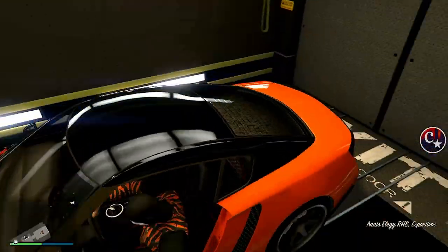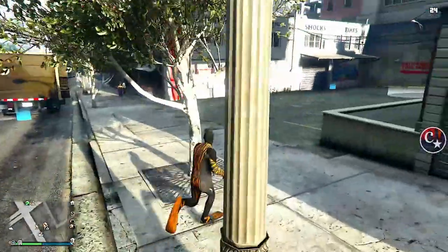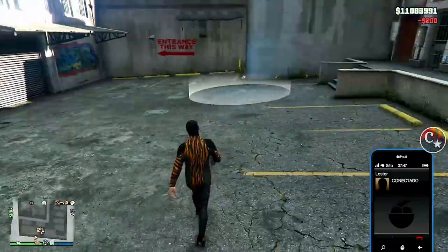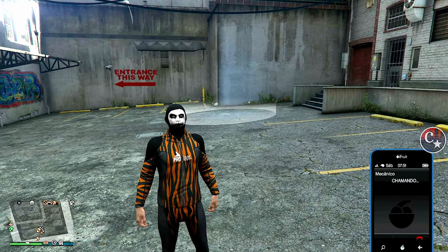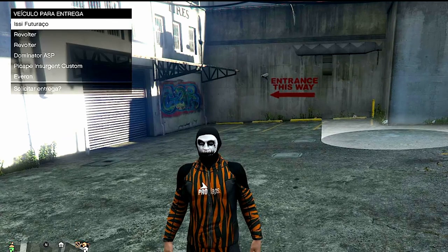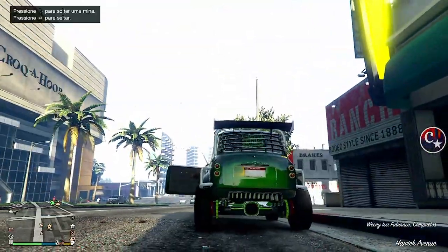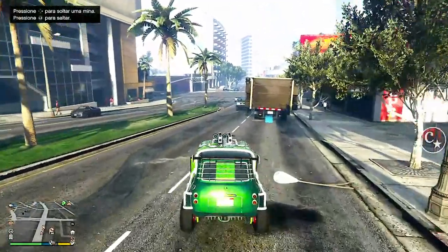Deixem completamente cheia e o nosso carro que a gente vai duplicar tem que estar em uma outra garagem. Vou entrar dentro do meu caminhão e vou retirar uma Elegy — um veículo que a gente vai estar perdendo. A placa desta Elegy vai passar para aquele veículo que a gente vai duplicar. Vamos explodir, continuando a mesma tônica do glitch antigo. Vou ligar para o Lester pra tirar a polícia. É só para mostrar que vai pegar a placa daquela Elegy que a gente acabou de explodir.